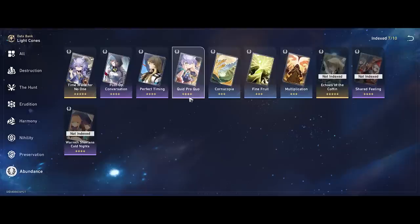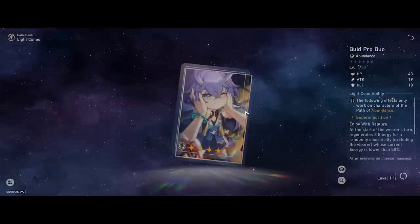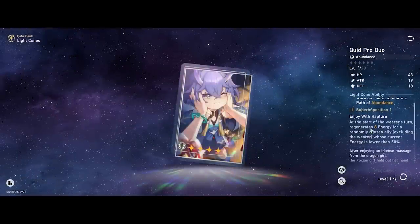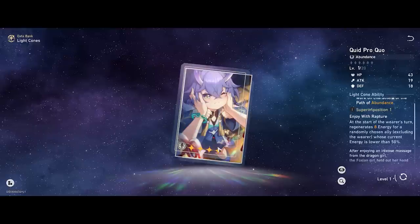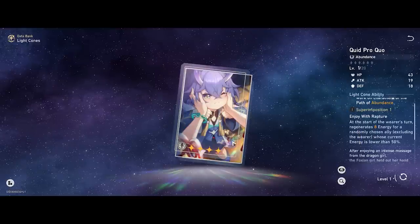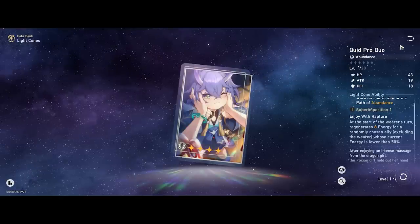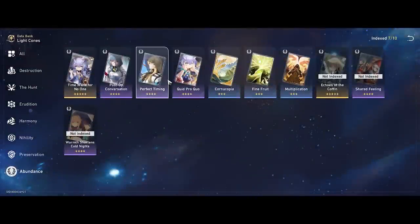Light Cones — he has quite a few options. Starting with 4-stars: I think Quid Pro Quo is going to be interesting since every time the wearer starts a turn, you get 8 energy for a randomly chosen ally — good team energy buffing. Since Luocha does build a little for speed to get his passive off cooldown, I think Quid Pro Quo is very recommended and useful for him.